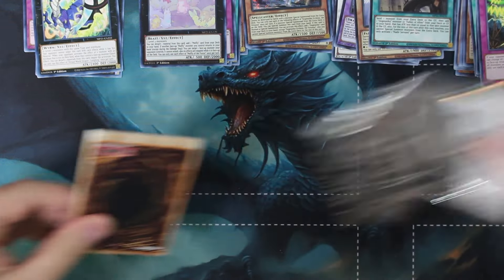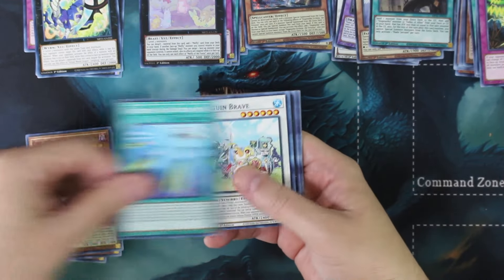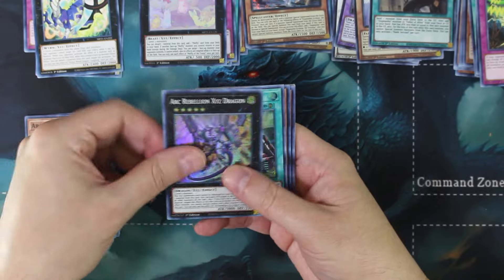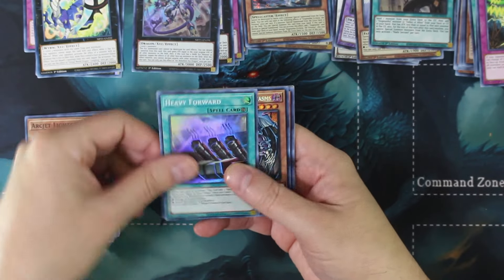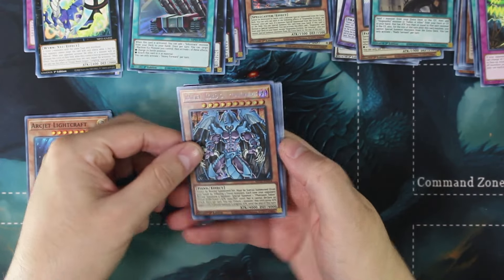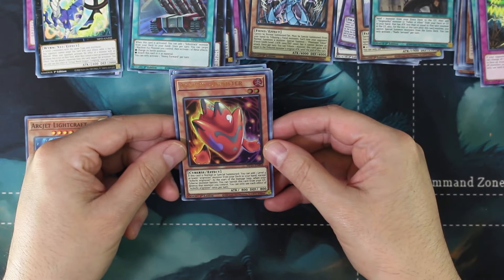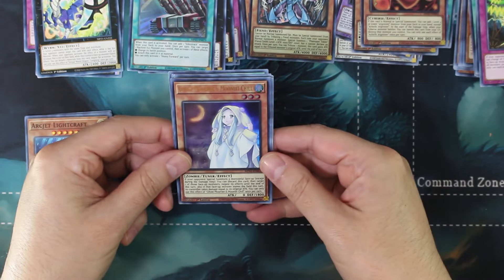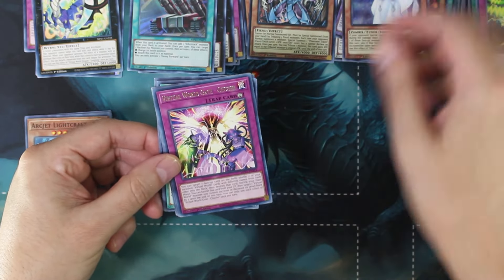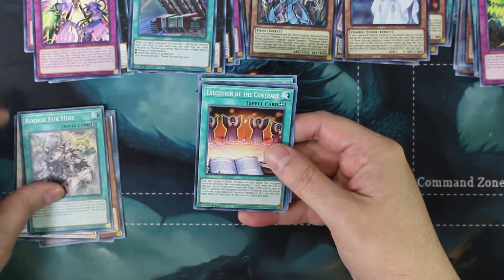If I can get at least three dollars worth of cards out of each pack then we're all good. Broker, Gigabyte Dragon, Take Down, Brave Light Craft, and we got the Arc Rebellion XYZ Dragon - pretty nice! Hey look at that, Raviel Lord of Phantasms with a nice little reprint - it actually looks pretty good there in the secret rare. Then Achichi Ignister, and Ghost Mourner and Moonlit Chill - I love the art on that, very pretty, really nice looking card.